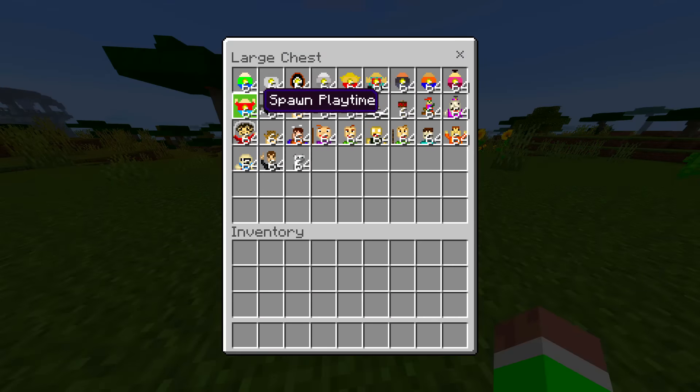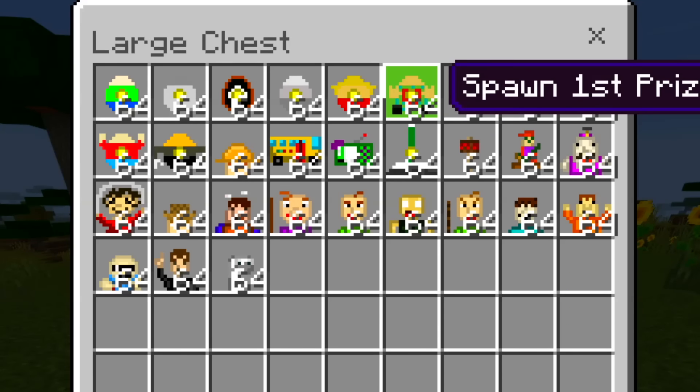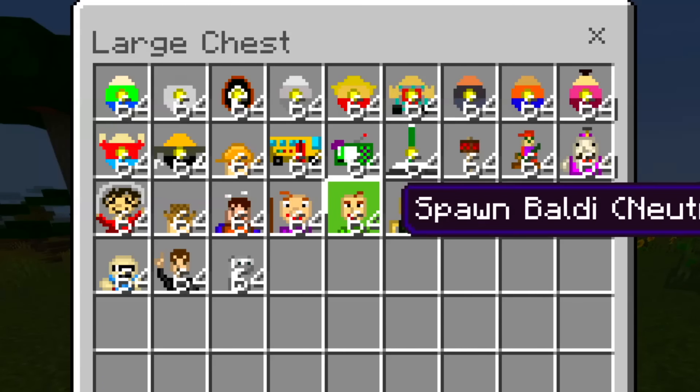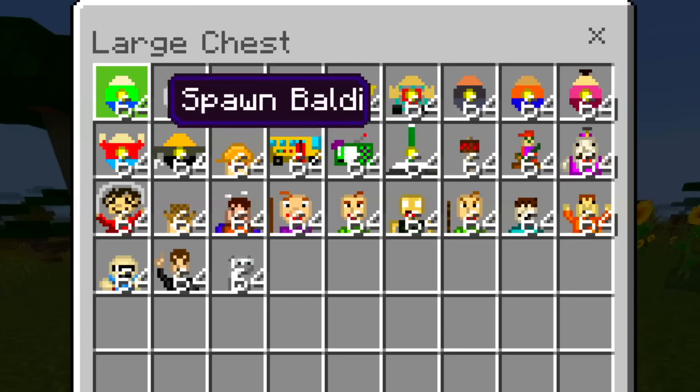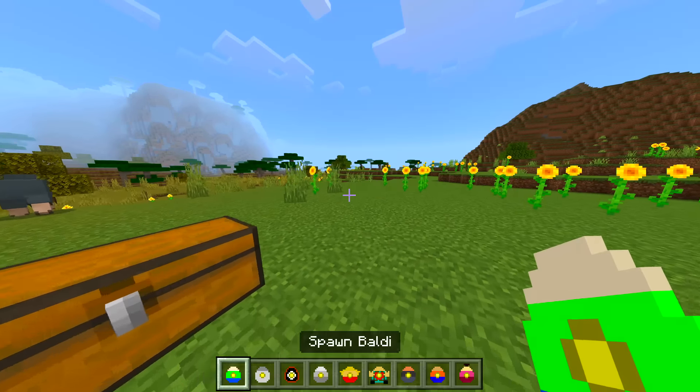Let's go ahead and open up the chest, and as you can see, we also got two mods installed. So one is like all of the Nextbot mods, and then we just got the normal one that we did about a few months ago. So let's get all of these Nextbots out and I guess we'll spawn them in.